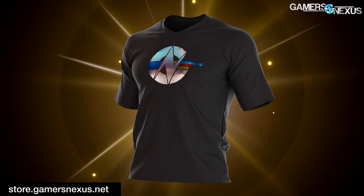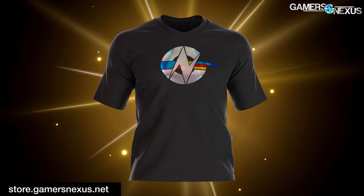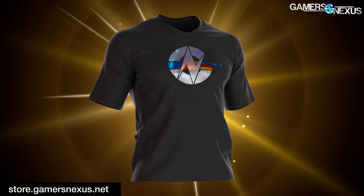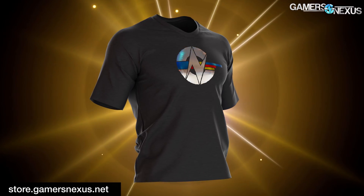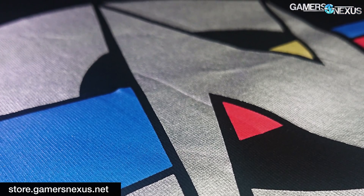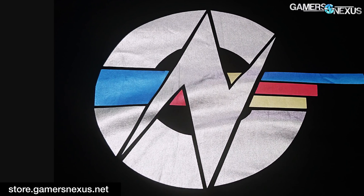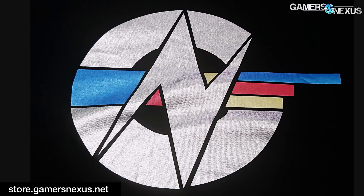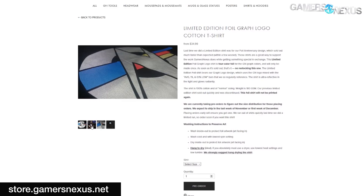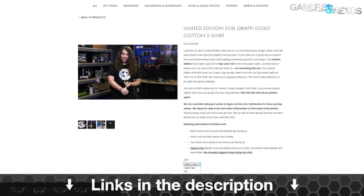So can we mod this to a point that it surpasses the RTX 2070? Before that, this video is brought to you by us and the Limited Edition Foil Graph Logo Shirt. This four-color foil shirt uses the iconic GN Graph logo with average 1% and 0.1% bar colors. It's printed on a soft, high-quality, custom-made 100% cotton shirt and is available on store.gamersnexus.net until stock runs out. Once it's gone, we will not be making more of these shirts.